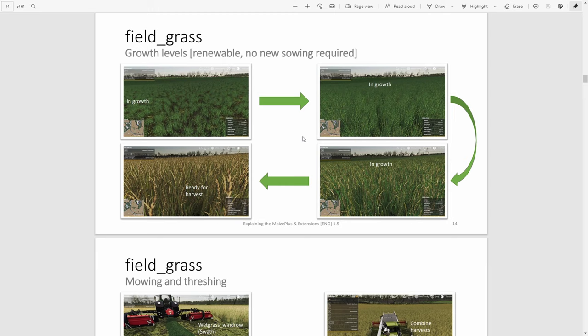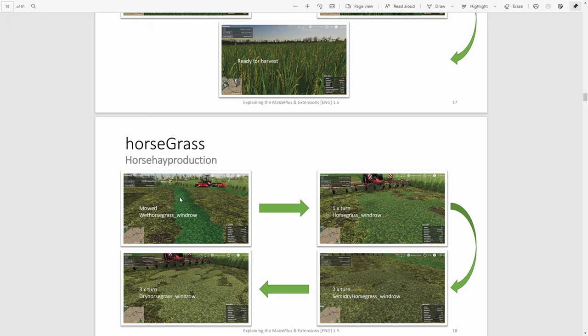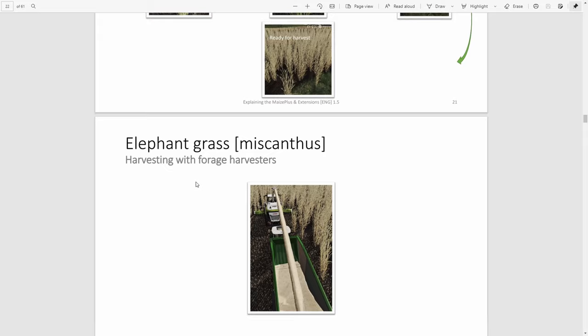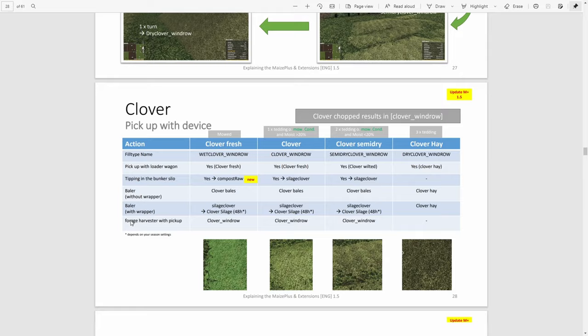If you're interested in field grass and want to know how to deal with it, look in the manual — it tells you what you get if you mow or combine it. If you're dealing with horse grass and want to make horse hay or horse silage, the manual tells you how many times you need to ted it. Things like alfalfa and clover can usually be mowed slightly earlier than you'd think. With seasons you can cut alfalfa and clover on the very last green stage, so you can get three cuts of alfalfa, clover, or pasture grass.